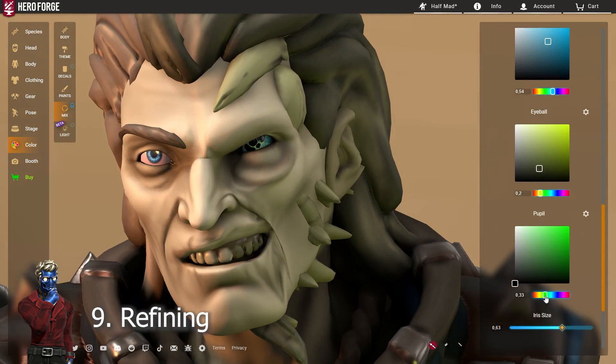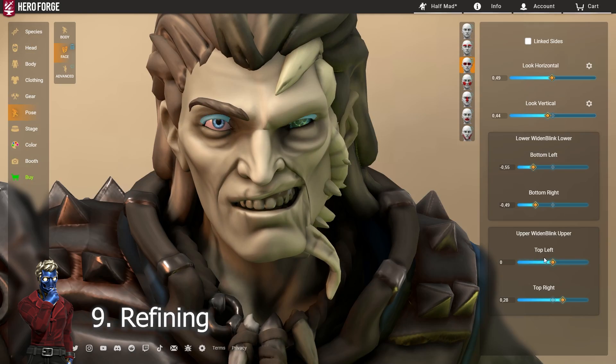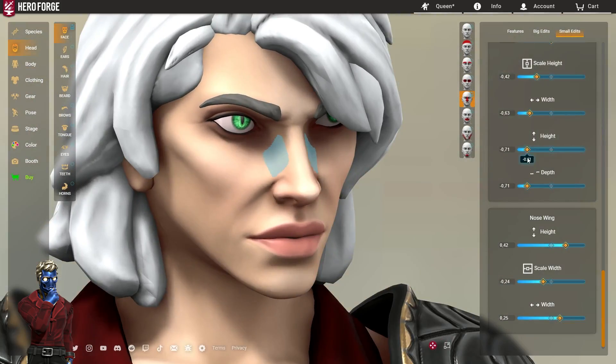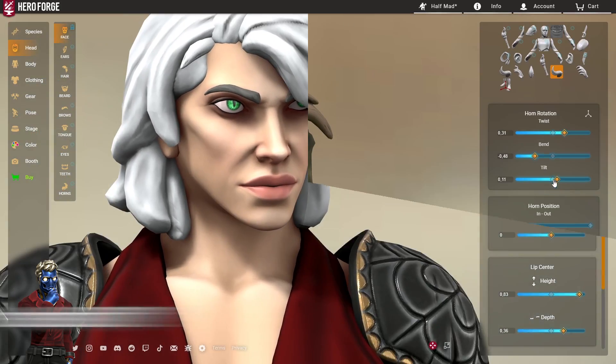Step number nine: refining. At this point you just want to fix up whatever remains on your face. If something looks off, go back into the options and twist it around — go test those smaller options that seemed too niche or overwhelming when you started, like the sides of the nose options. Play around with them a bit, and then you can finally enjoy your finished face.